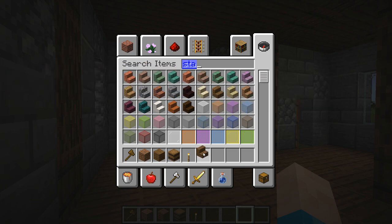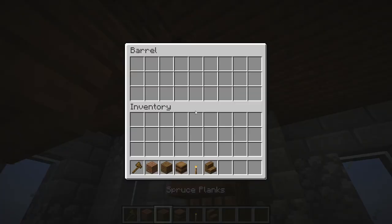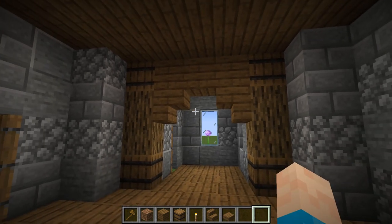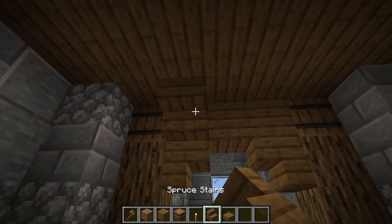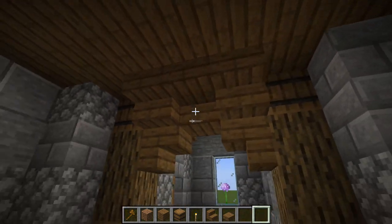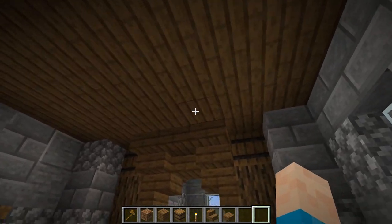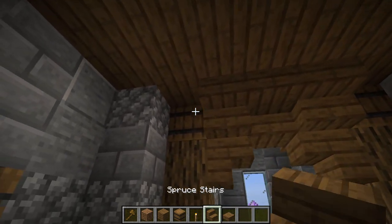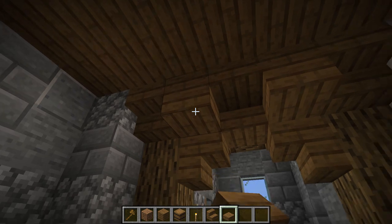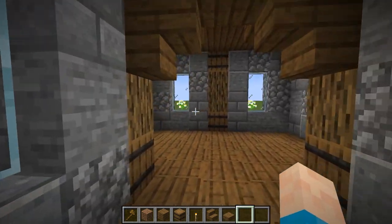I'm going to add a nice little archway in between this section here, which kind of separates the two rooms and just gives it more feel — otherwise it feels like one giant room. We can have something like this and then have some slabs out that way, and the same on this side — grab a slab and have that there too. That gives us a nice little ceiling point. Trapdoors could be used here as well just to thin out that ceiling and make it look a bit better.